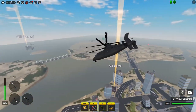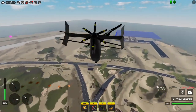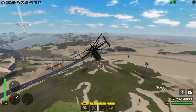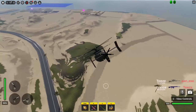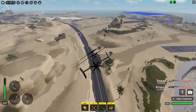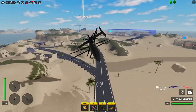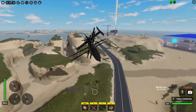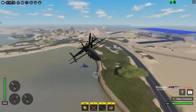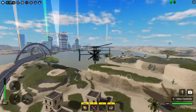It has explosive machine guns, which shoot fairly slow even though the sound makes it sound fast. Then you have 16 hydropod missiles and four air-and-ground locking missiles. This thing is fairly fast though — 270 speed. This thing can move for sure. It just looks goofy.